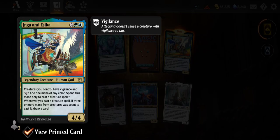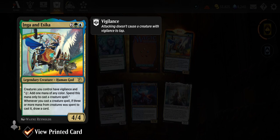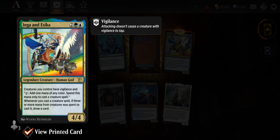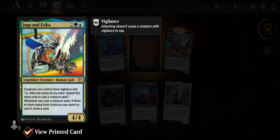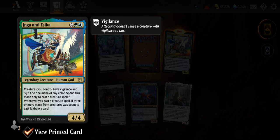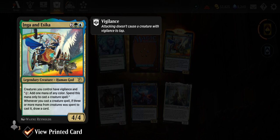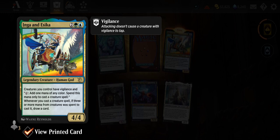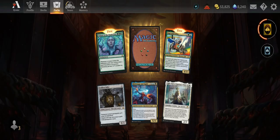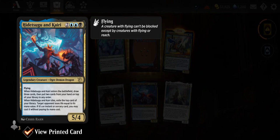Inga and Esika — two green and blue Human God, 4/4. Creatures you control have vigilance and tap to add one mana of any color, spend this mana only to cast a creature spell. Whenever you cast a creature spell, if three or more mana from creatures was spent to cast it, draw a card. I like that — like a rainbow road situation. Soulless Jailer. Hidetsugu and Kairi — interesting team-up, 5/4 flying legendary Ogre Demon Dragon, two blue and a black.